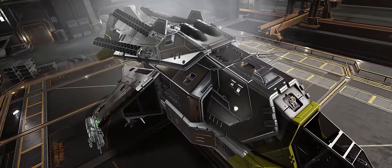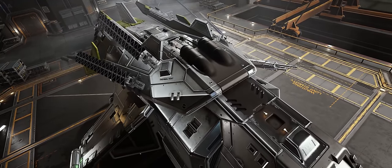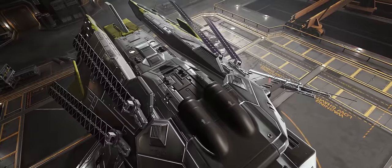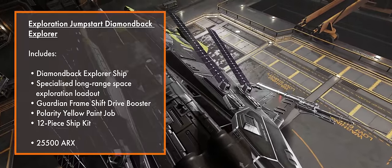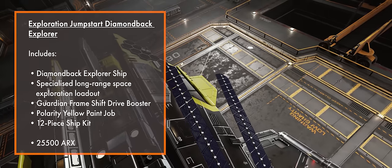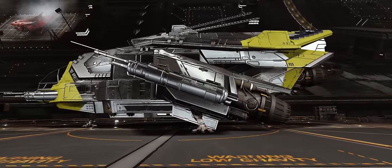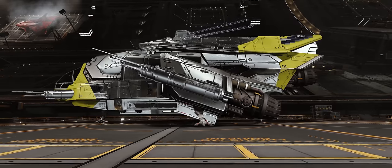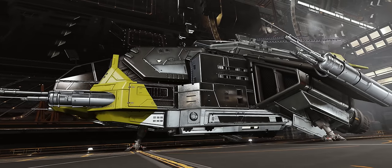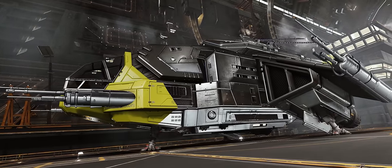This week Frontier have supplied details on the next of the jumpstart vessels: a Diamondback Explorer. Like its sister jumpstarters, the exploration jumpstart comes with a specialised build specific to its stated purpose. Where it counts and where it makes sense, the exploration jumpstart is largely A or D-rated. Whilst there are no engineered modules with the ship, it does come pre-installed with a class 4 guardian frameshift drive booster. Fairly extensive material gathering and no small amount of hoop jumping would normally be required just to unlock the guardian booster, but it's important to understand that the jumpstart purchase doesn't wipe away that unlocking requirement.